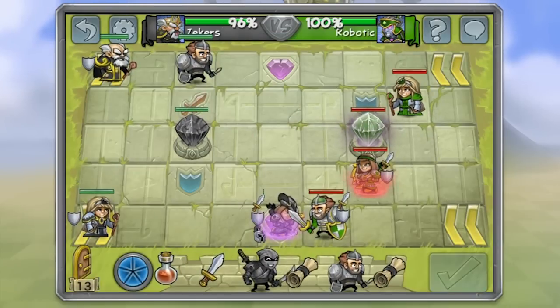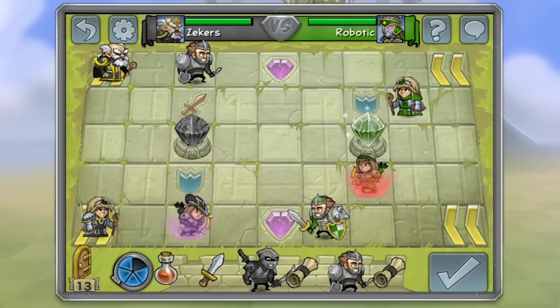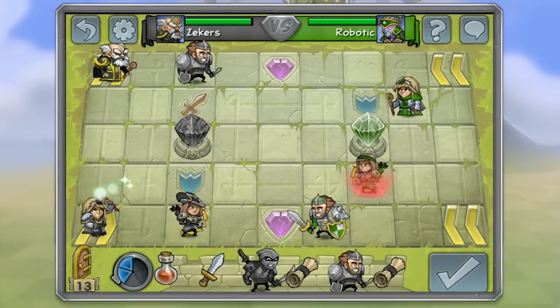Keeping fully upgraded units alive is very important in Hero Academy. I'm going to take my archer, who's about to die, and retreat her to my cleric to heal her up, ready to fight next turn.